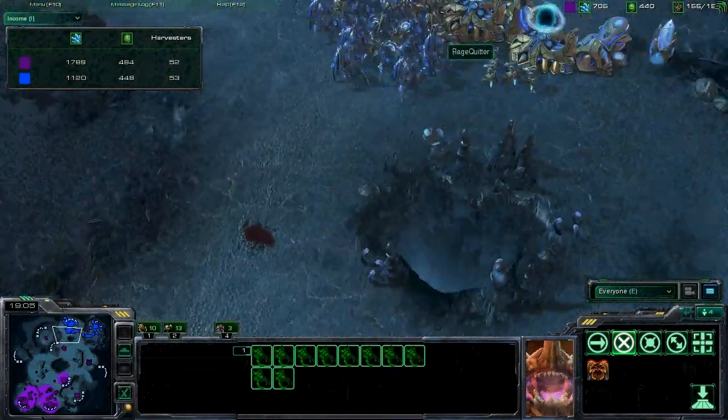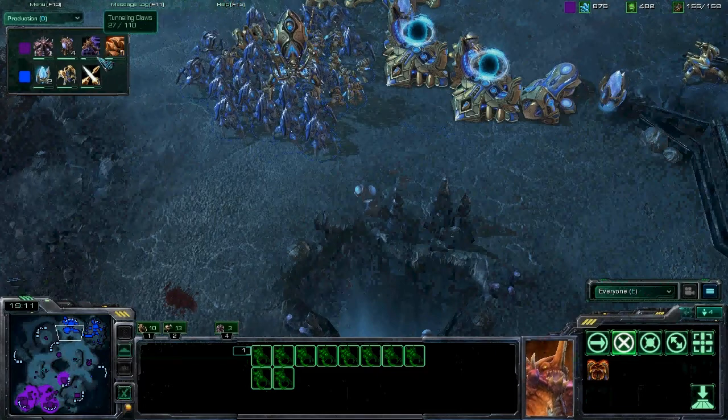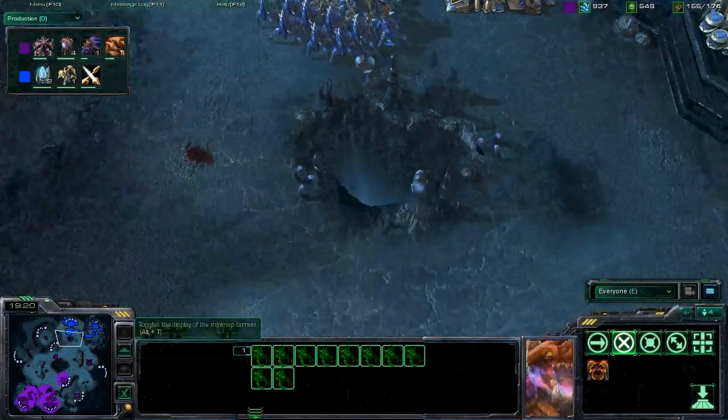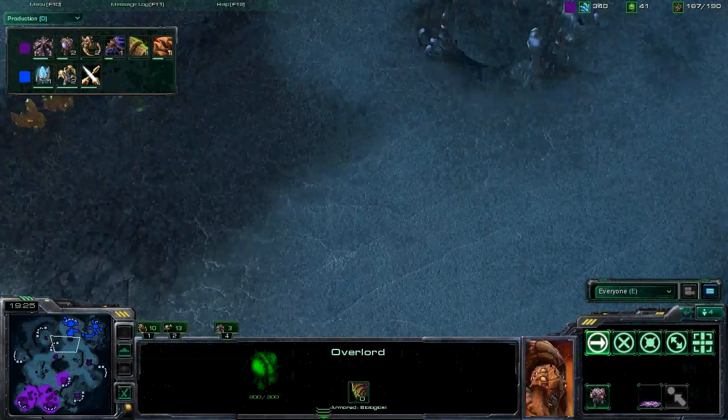These Roaches kind of poking their head in — not a good idea — going to lose a couple right there. And it looks like Tunneling Claws and Chitinous Plating are coming out. Looks like eight Overlords. Smutna is tired of being supply blocked.